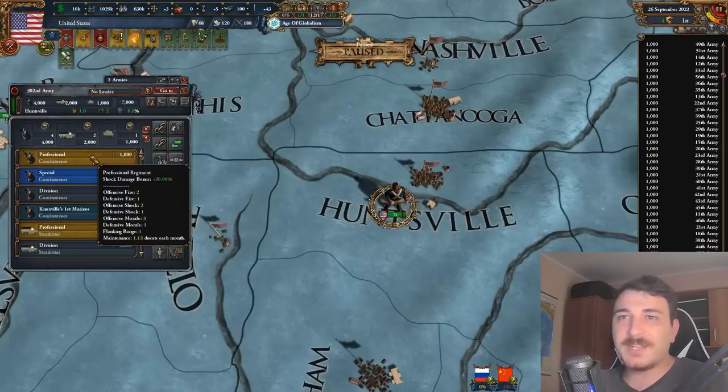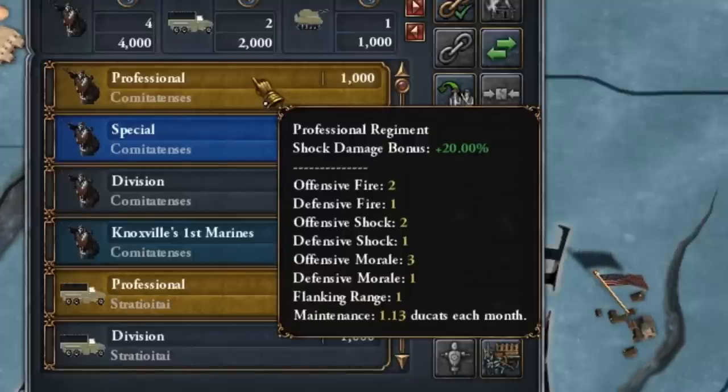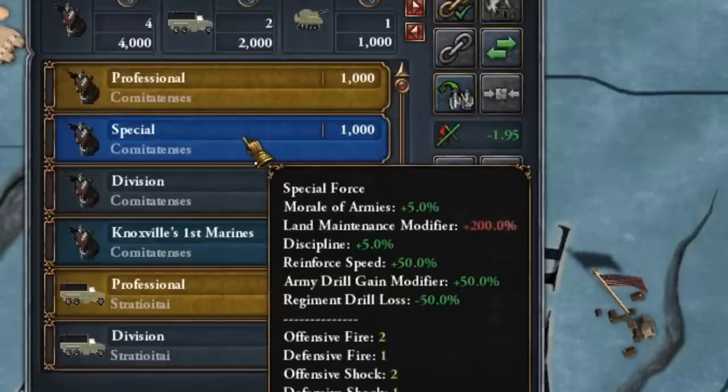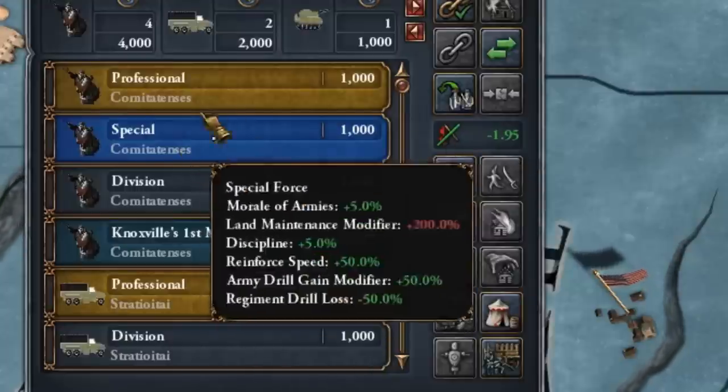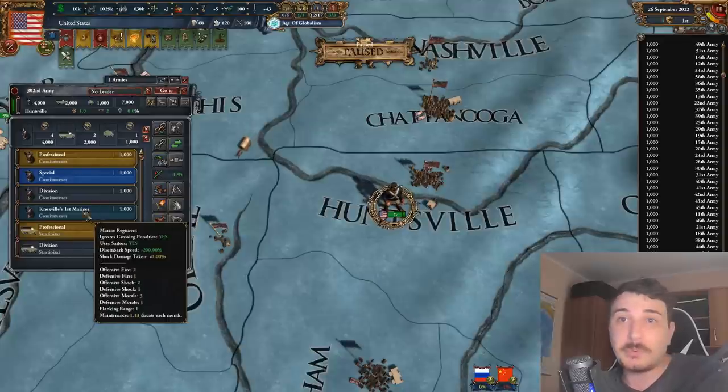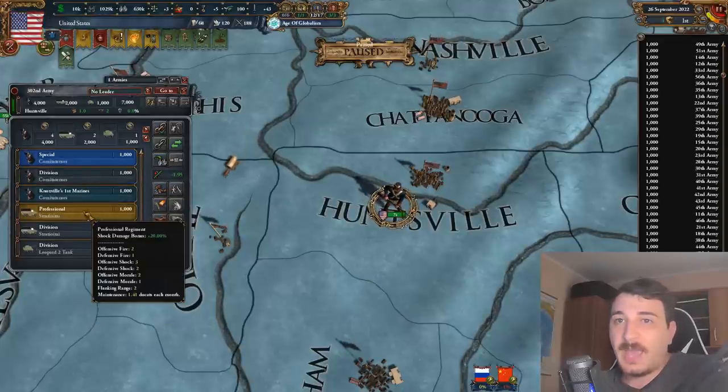We have professional units that offer shock damage plus 20%. The special unit is expensive — land maintenance plus 200% — but they get discipline, army drill gain modifier, morale, and reinforcement speed. That is really good; I actually like the special one more than the professional one. Then we have the marines: ignores crossing penalty, uses sailors, disembarkment speed plus 200, and no shock damage penalty. That's pretty cool. Then there are the regular regiments and the professional regiments again.